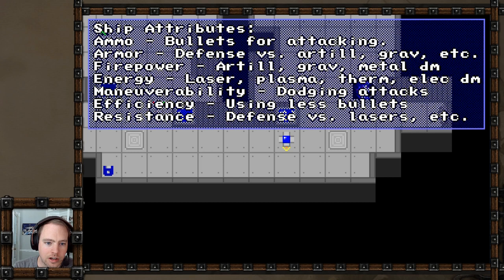Let's look at some of these computer screens. This is describing how the game works in terms of weapons. The different types of equipment slots are: ammo - bullets for attacking; armor - defense versus artillery; gravity damage; firepower - artillery, gravity, and metal damage; and energy - laser, plasma, thermal, and electric damage. Maneuverability is dodging, efficiency is using less bullets, and then resistance - defense versus lasers, probably non-armor related attacks.